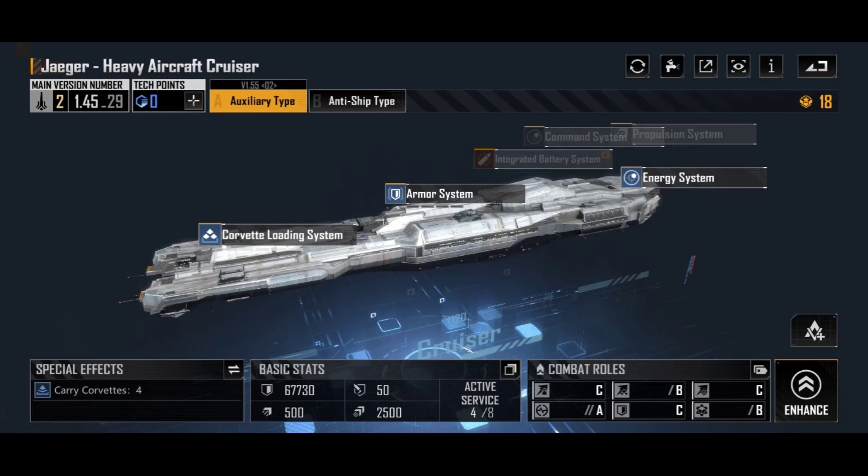We have two variants: the auxiliary type and the anti-ship type. Let's talk about the auxiliary type first — referred to as the Jaeger Heavy Aircraft Cruiser. The reason that I absolutely adore this ship is simply, in the special effects to the bottom left there, it can carry four corvettes. Four corvettes on one cruiser. That's insane.